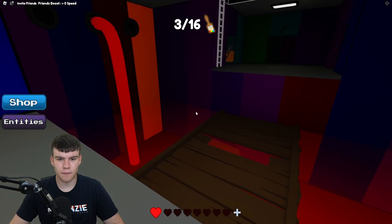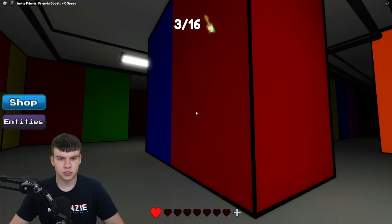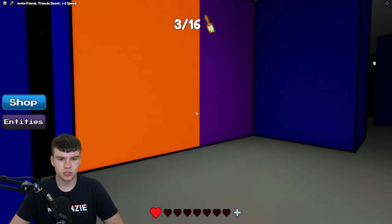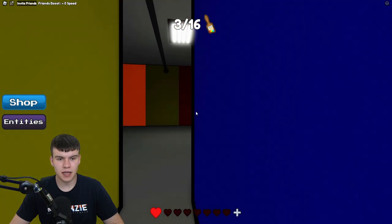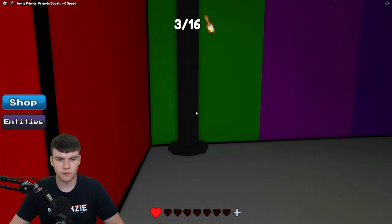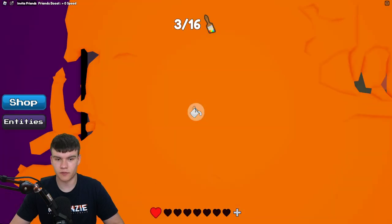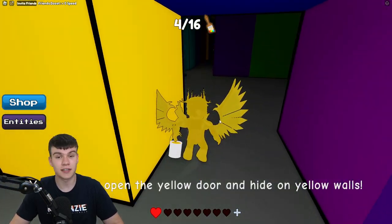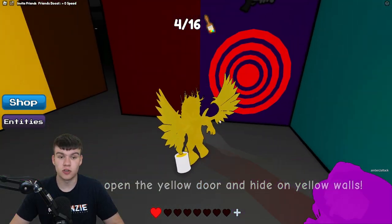We've got this place over here to check out later. Let's continue down here and go through to find the orange door, which is just down there. Here we go — let's get the orange one filled in. Keep in mind if you need any other Color or Die guides, they'll all be here on this channel, so make sure you subscribe with the notification bell.